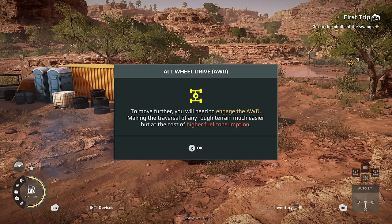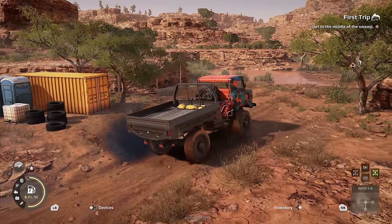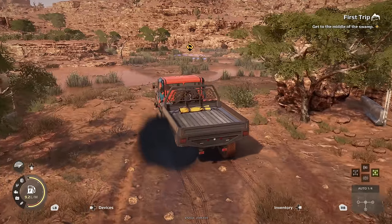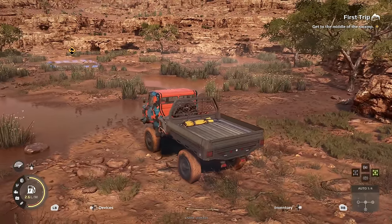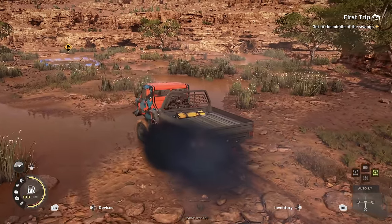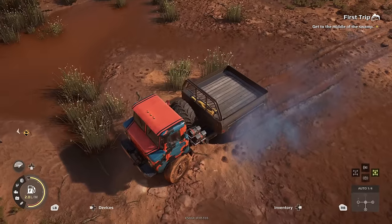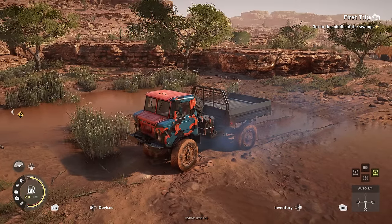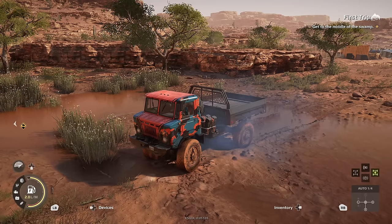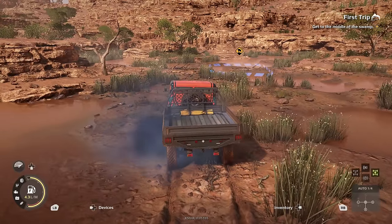All-wheel drive — to move further you'll need to engage all-wheel drive, making traversal of rough terrain much easier but at the cost of higher fuel consumption. So everything's moving at the same time now, front and back. I believe this isn't supposed to replace MudRunner or SnowRunner, just building on what it already had with some extra bits a lot of people were hoping for. One of the most satisfying parts is when you just carve your way through muddy sections — you can see the water filling up the tracks.